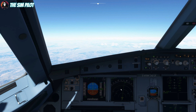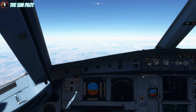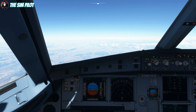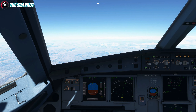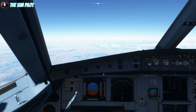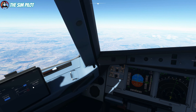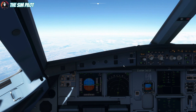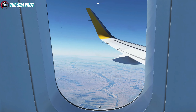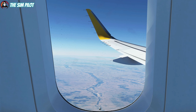Coming up to 29,000 now - we'll switch to Mach speed and you'll see the difference: 290 knots IAS versus Mach 0.78 for the rest of the climb. There we go - 30,000 feet. As we climb more the indicated airspeed will keep dropping while Mach stays consistent, and the aircraft will adjust accordingly.